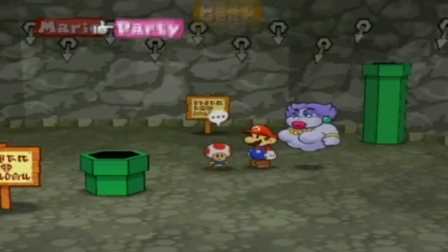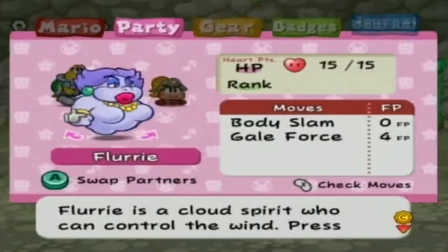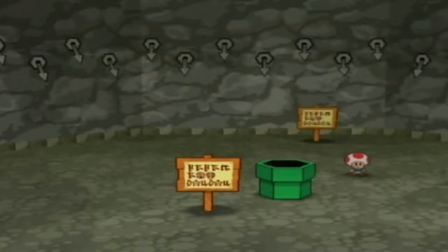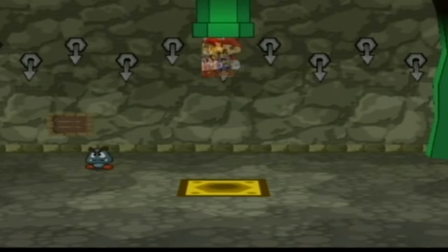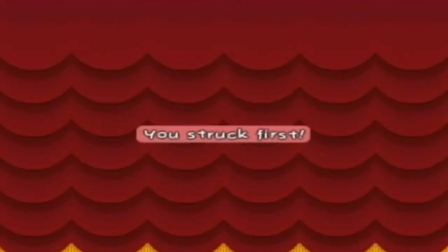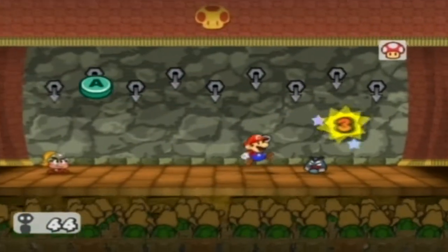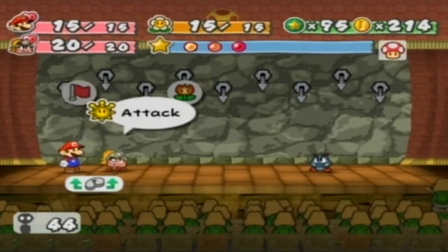Aw, that's adorable. I think we might need Goombella, since we're gonna be fighting a whole bunch of enemies that we might not be familiar with. It's just easier to do that than to wait later on. Getting first strikes here is helpful.